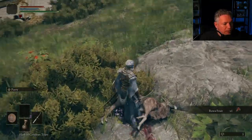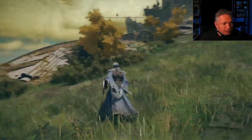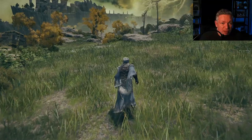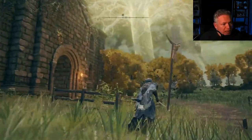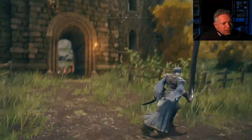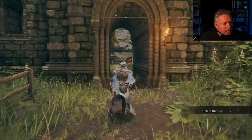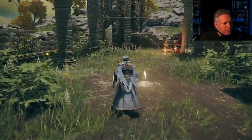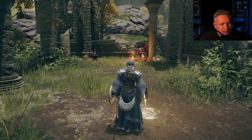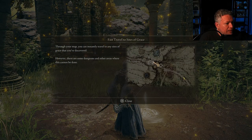I'm also going to kill some animals. Before you get upset about animal cruelty — I'm hoping they'll drop thin beast bones, which will be useful in crafting. We made it over to the church here. There's a crucified Tarnished right here, and if you look at the base you'll pick up a Golden Rune. This is the first church, the Church of Ella. I'm going to touch the site of grace here so I can fast travel back here later.